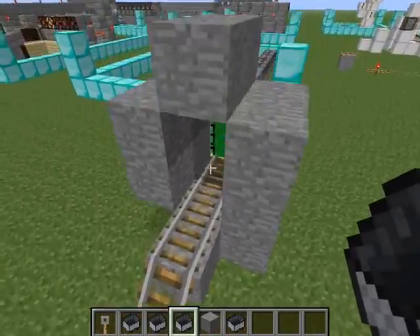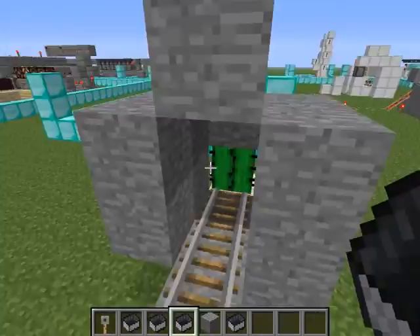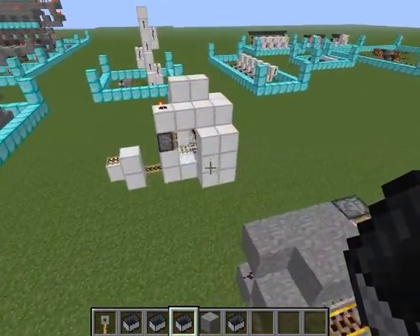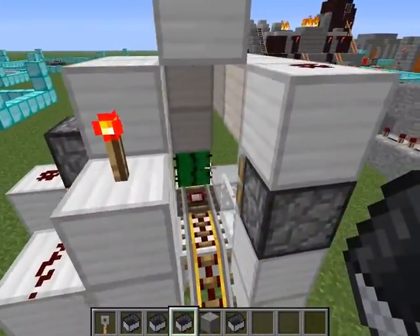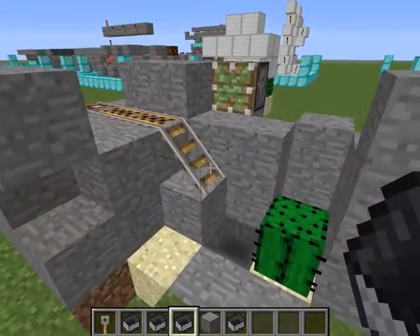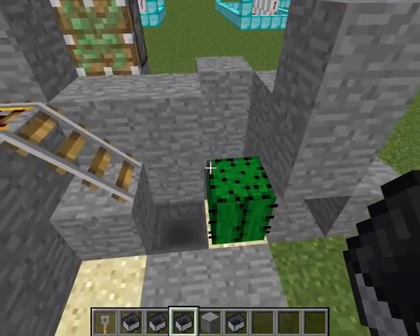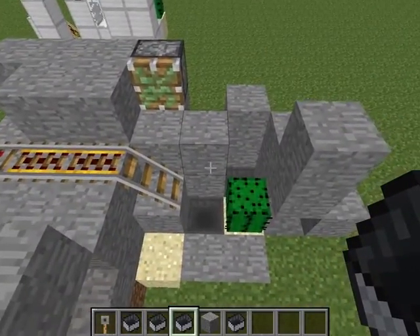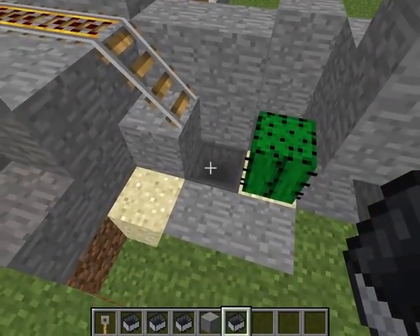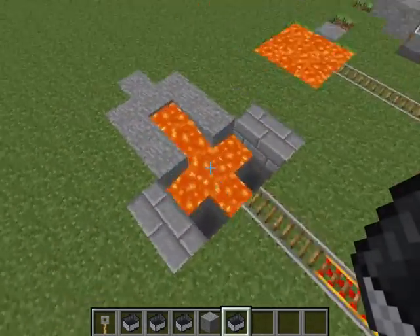So that is the supposedly fixed cactus setup for 1.6 - and it fails. I went through several different methods: just hitting the minecart and getting pushed away - that didn't work. I tried dropping the minecart into the cactus. Both of these somewhat worked but you still had this problem of picking up the minecart instead of it being guaranteed to go into the hopper - and please remember that because it's important.